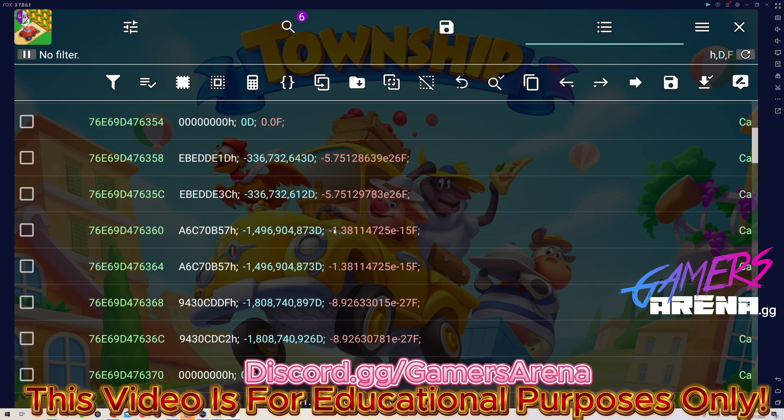The top two pairs are for the coins, the second pair is for the tcash, and the third pair is for the XP. So you're going to mark the two top ones, which are for the coins.